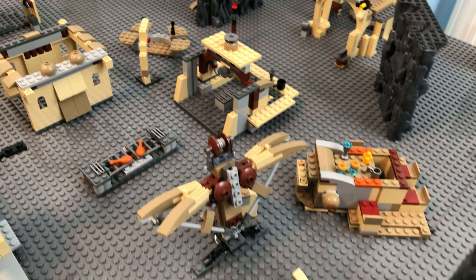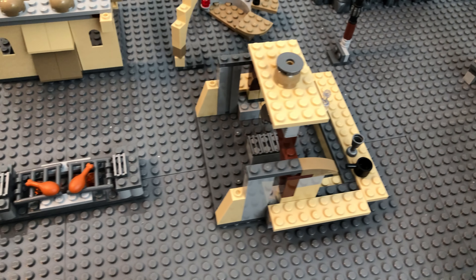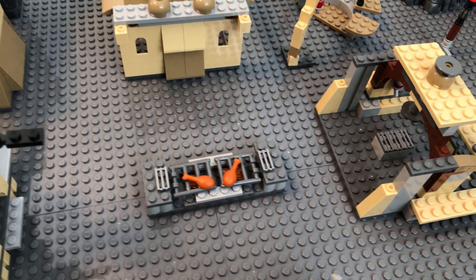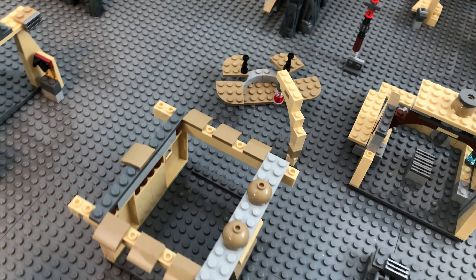Then we have the main restaurant and kitchen area: a bar with a small grill and a hood, a large grill in the middle, a little storage room, and a small bar over here.